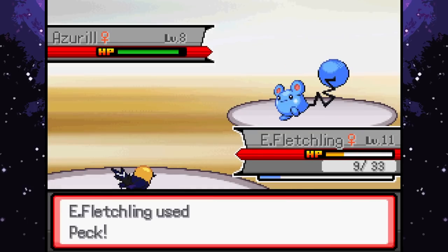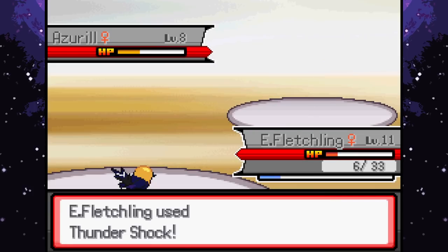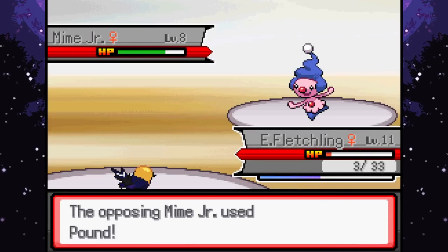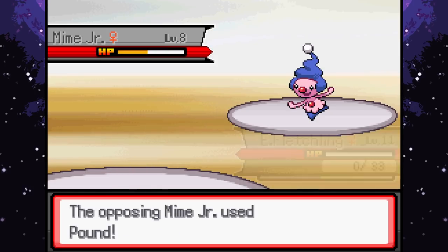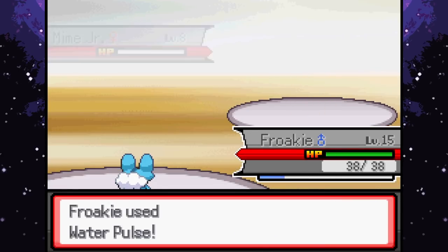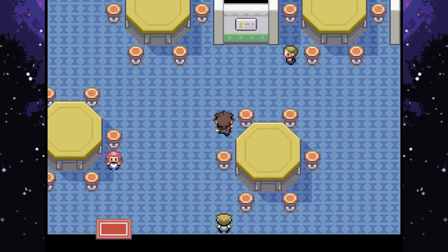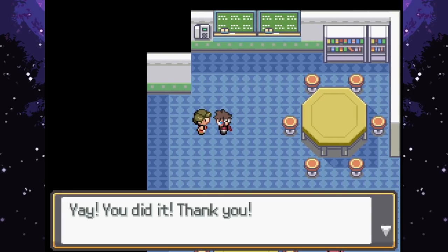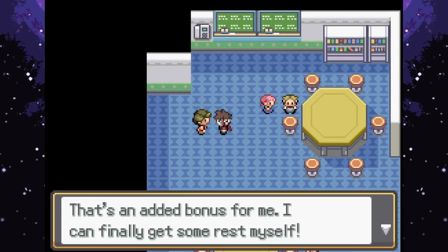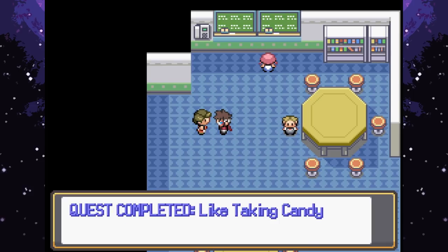Alright, Azurill - I feel like you're not Water type yet, just Normal/Fairy, you get the Water type when you become Marill. All the baby Pokemon battles in here. I feel kind of bad beating children with baby Pokemon. I don't feel very rewarded for this. That was the final preschooler - return to Penelope the teacher for your reward. Let's go speak to her. We did it! She says we tired the kids out so they'll nap more easily. And we got a Rare Candy - nice! Quest complete.